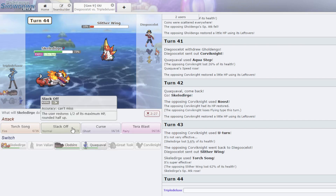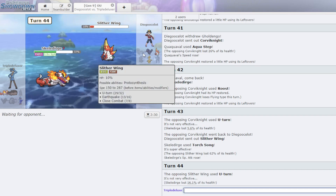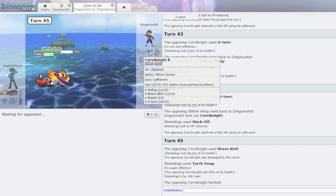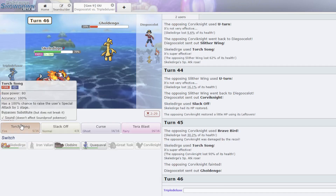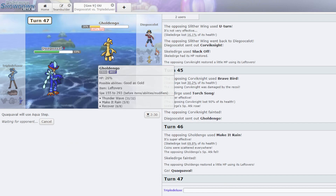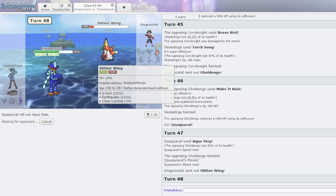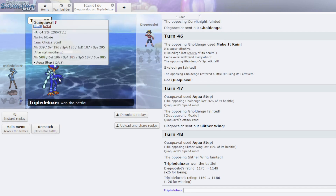I'm going to Slack Off here. I got back to full and now you lose for real. He gave me Corviknight — I'm pretty sure that's GG now to Aqua Step. I keep clicking Torch Song so that he doesn't get to recover up. Aqua Step, Aqua Step — Aqua Step one I get a Moxie boost, I get a Speed boost, basically a Dragon Dance. Aqua Step two. I think this was Choice Banded but yeah, we played that end game pretty well there.